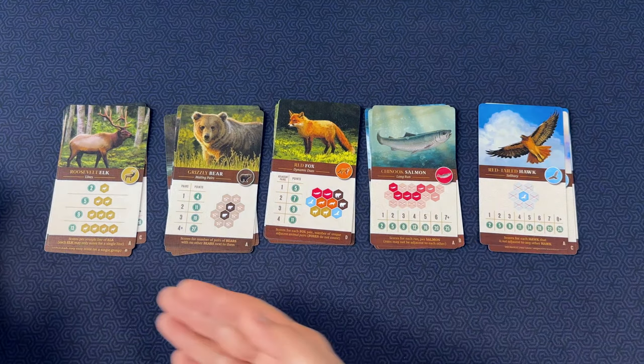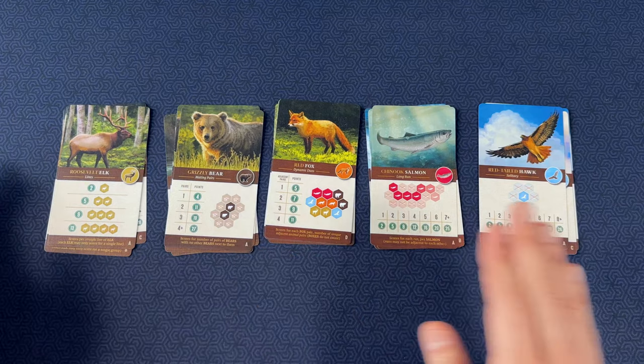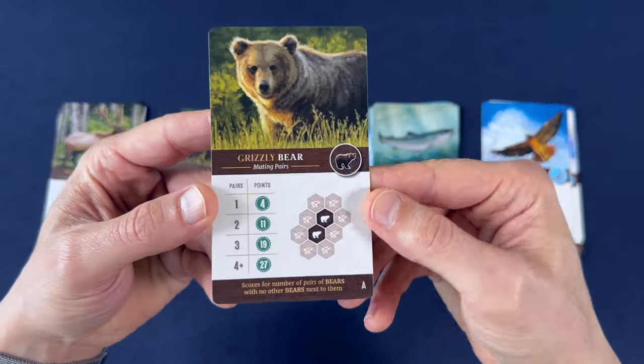The way they score is dictated by these scoring cards. You're going to pull out one card for each animal type in the game you're playing. So for example, let's look at the bear cards here.